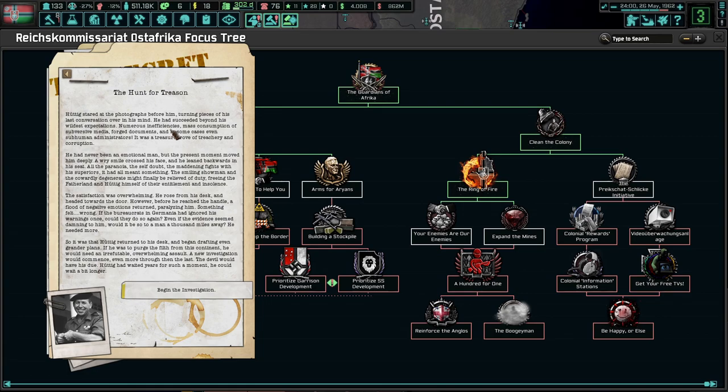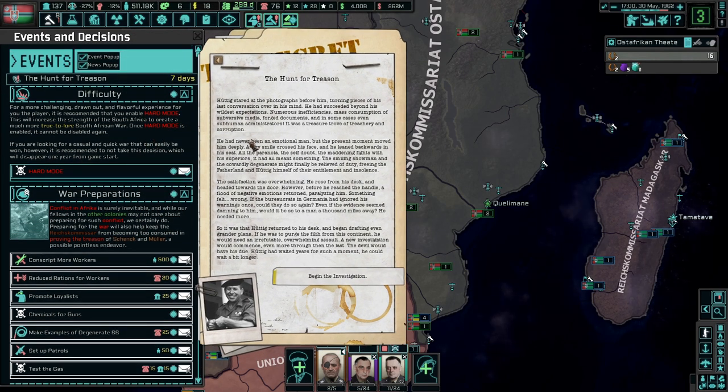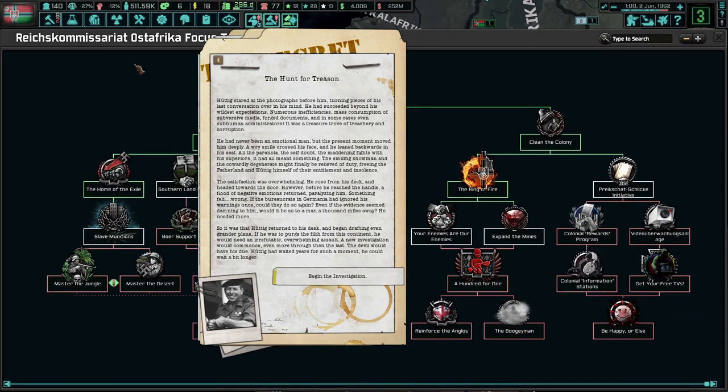Huttig stared at the photographs before him, turning pieces of his last conversation over in his mind. He had succeeded beyond his wildest expectations. Numerous inefficiencies, mass consumption of subversive media, forged documents, and in some cases even subhuman administrators - it was a treasure trove of treachery and corruption. He had never been an emotional man, but the present moment moved him deeply. A wry smile crossed his face as he leaned back in his seat. All the paranoia, the self-doubt, the maddening fights with his superiors - they had all meant something. The smiling showman, the cowardly degenerate, might finally be relieved of duty, freeing the fatherland of an entitlement of insolence. The satisfaction was overwhelming. He rose from his desk and headed towards the door. However, before he reached the handle, a flood of negative emotions returned, paralyzing him. Something felt wrong. If the bureaucrats in Germania had ignored his warnings once, what was to stop them from doing so again? Even if the evidence seemed damning to him, would it be so to a man a thousand miles away? He needed more. So it was that Huttig returned to his desk and began drafting even grander plans. If he was to purge the filth from the continent, he would need an irrefutable overwhelming assault. A new investigation would commence, even more thorough than the last. The devil wanted to have his due. Huttig had waited years for such a moment. He could wait a bit longer. Begin the investigation.